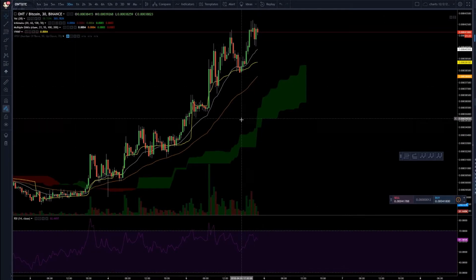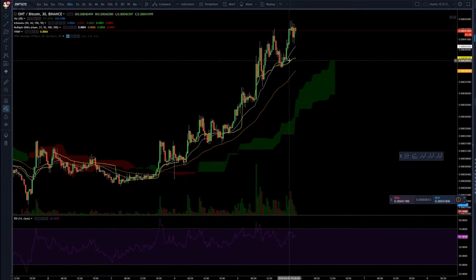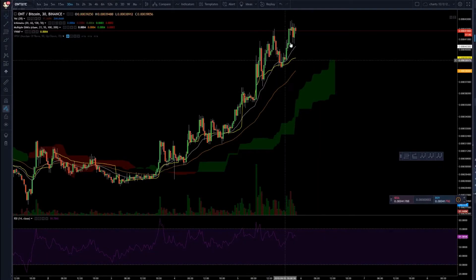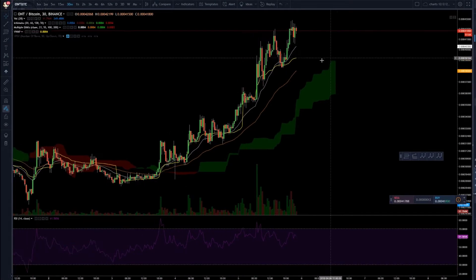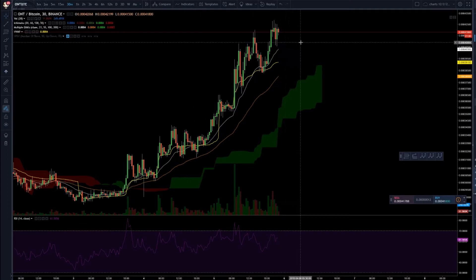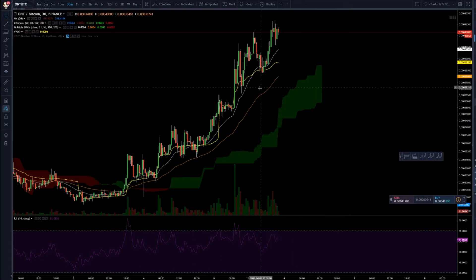Looking at Ontology — remember what I said about the VWAP. I've only been using this for a little bit, but I only like to buy when it's at VWAP, close to VWAP, or under VWAP if I want to go long. You can only long most altcoins, so yeah, it needs to be close to VWAP. Ontology is far away from it — it's not a buy.